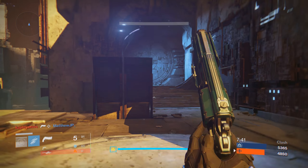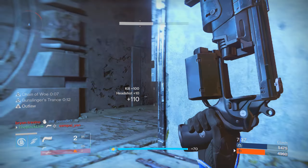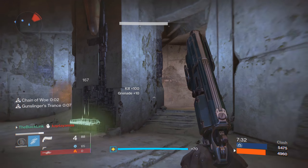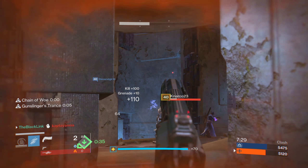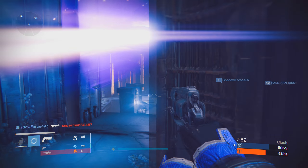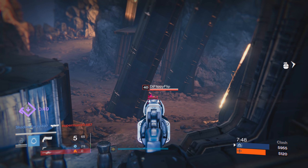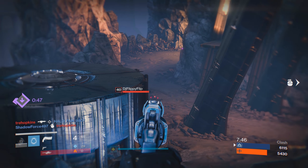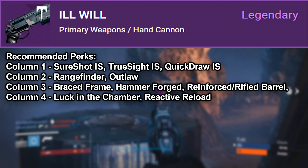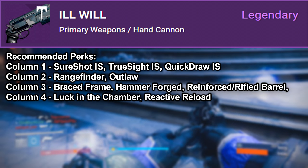That unfortunately puts this gun into direct competition with hand cannons in the IS Luna tier, which overall are more comfortable, are also capable of killing in 3 shots, and boast a much better rate of fire than the Ill Will — and a much higher base stability as well. That means, under normal circumstances, the Ill Will basically does what those hand cannons do, just a little bit slower. The 3-shot time to kill on the IS Luna tier is about 0.87 seconds, while on the Ill Will it's 1 full second. That's a big time difference in PvP.